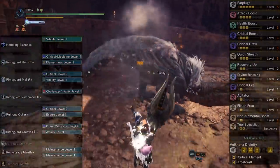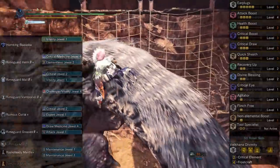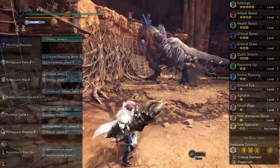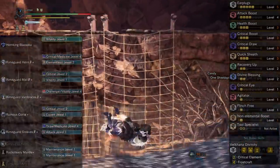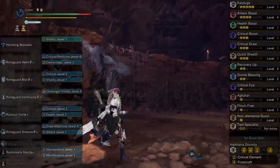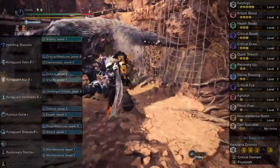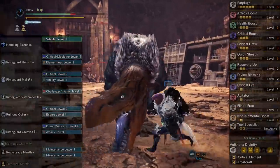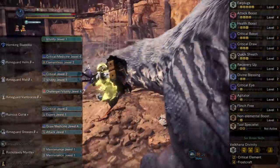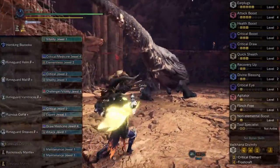Filling in the decorations, this build starts to look a lot like a meta crit draw set for a melee weapon, just without the Handicraft. In total: five Earplugs, Attack Boost because raw damage is good at full affinity, three Health Boost for survival, three Crit Boost because every hit should be a crit, three Critical Draw to make every hit a crit, three Quick Sheath as you'll be sheathing a lot, two Recovery Up and two Divine Blessing as bonus survival skills, one Critical Eye, one Agitator as the best filler skill, one Flinch Free, Non-Elemental Boost for a straight-up 5% damage boost, and two Tool Specialist on our Rocksteady Mantle. Also an unused Crit Element from Velkhana 2-set, and the very strong Velkhana 4-set Frostcraft. For affinity: the weapon starts at -20%, we gain 10% from affinity augment, 5% from Attack Boost, 5% from Critical Eye, and 100% from Crit Draw — evening out to a perfect 100%.